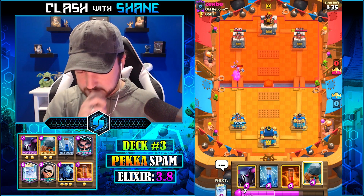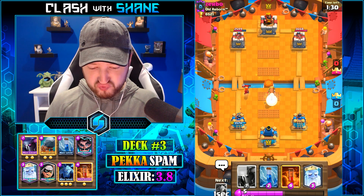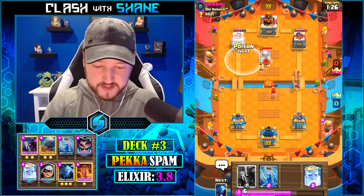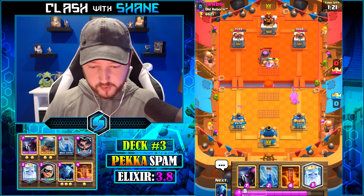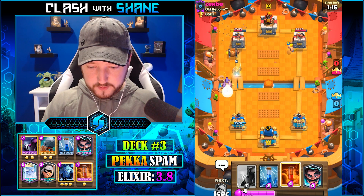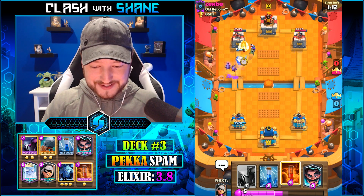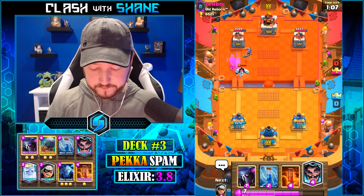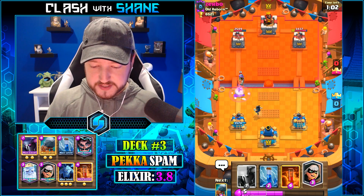Going Bandit here — that will probably bait out a Valkyrie. Yep. Then we can go Battle Ram to pull the Valkyrie to the right lane. He's probably going to go Furnace for that — yep, which means we can Poison the Furnace. Actually, no need. Battle Ram getting some work done there. Ghost boy here, Minions here. It's so tempting to Poison but I don't want to fall for it, especially because we just used our Minions.